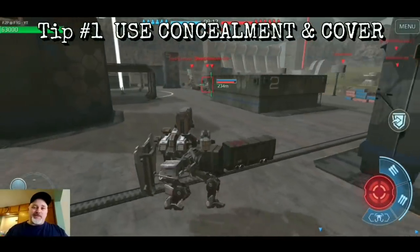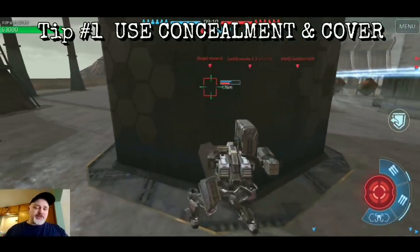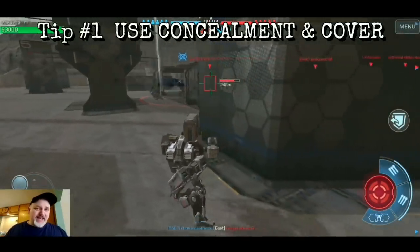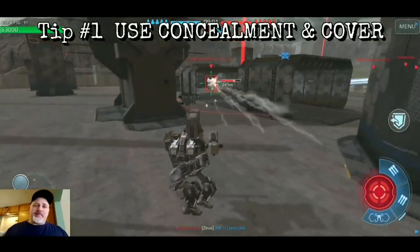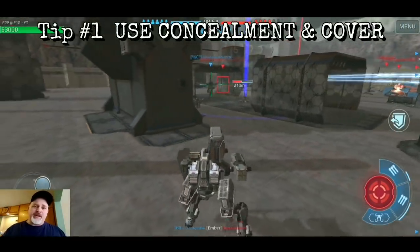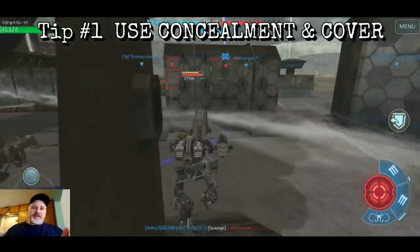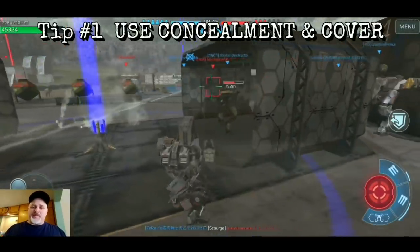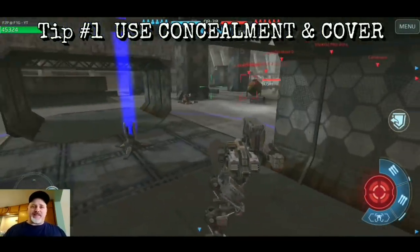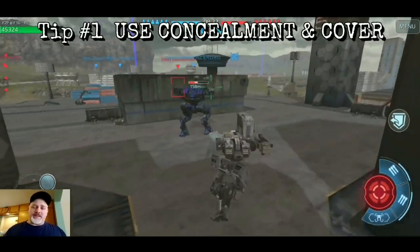Let's start off with tip number one: use concealment and cover. Use the structures around you to give you protection, positions of safety where you can launch devastating attacks from and retreat to, and make plans to counter-punch or counter-move against the enemy when they're making advancements or retreats on the battlefield.